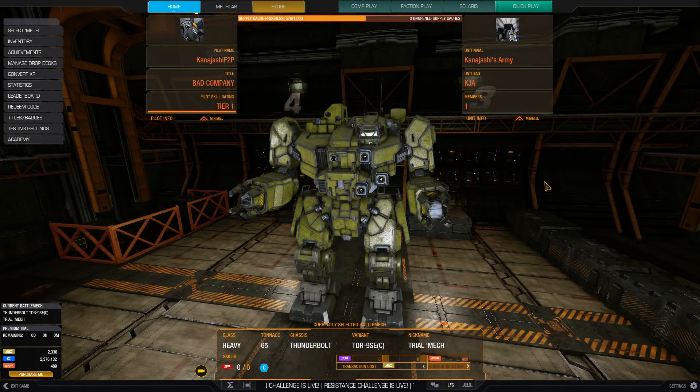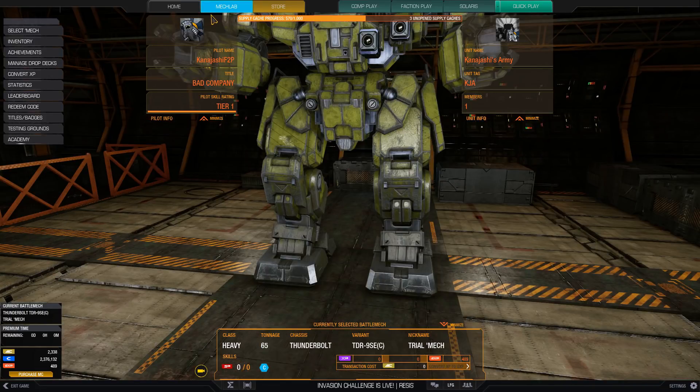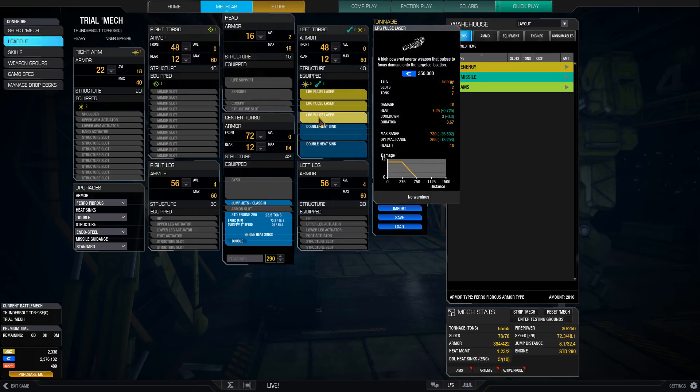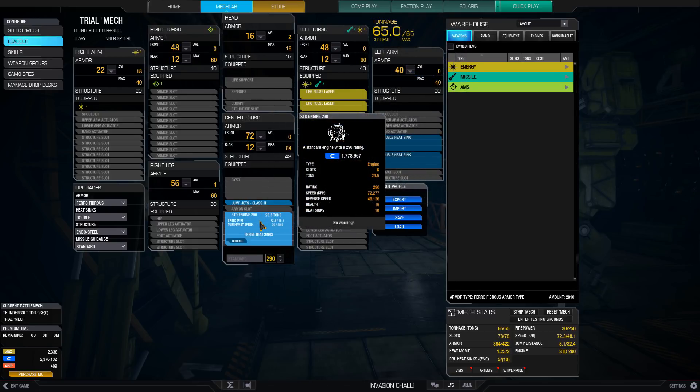Hello and welcome back to another episode of the Free to Play. We're still pounding through these Trial by Fire challenges. This time we have to do the Thunderbolt. I don't own one of these, so we're going to have to use the trial mech. Unfortunately, this trial mech is old design — like super old design — with three large pulse lasers and a standard engine.